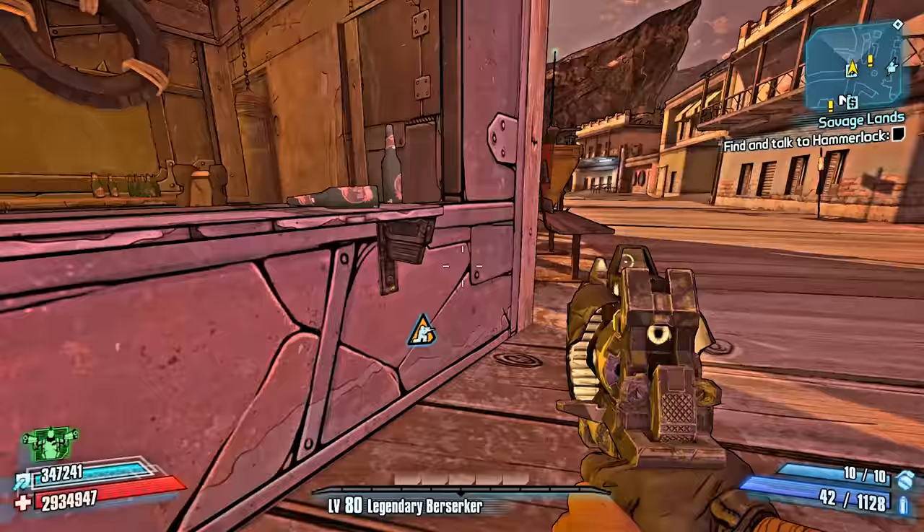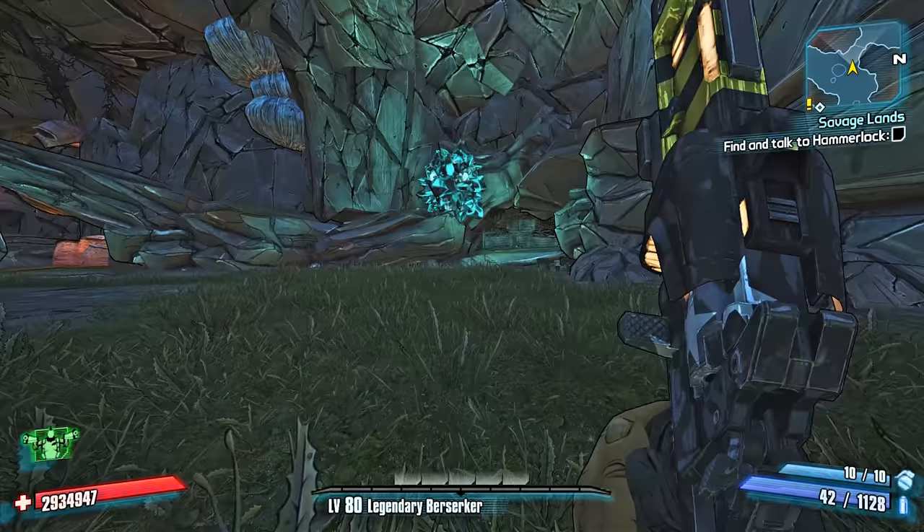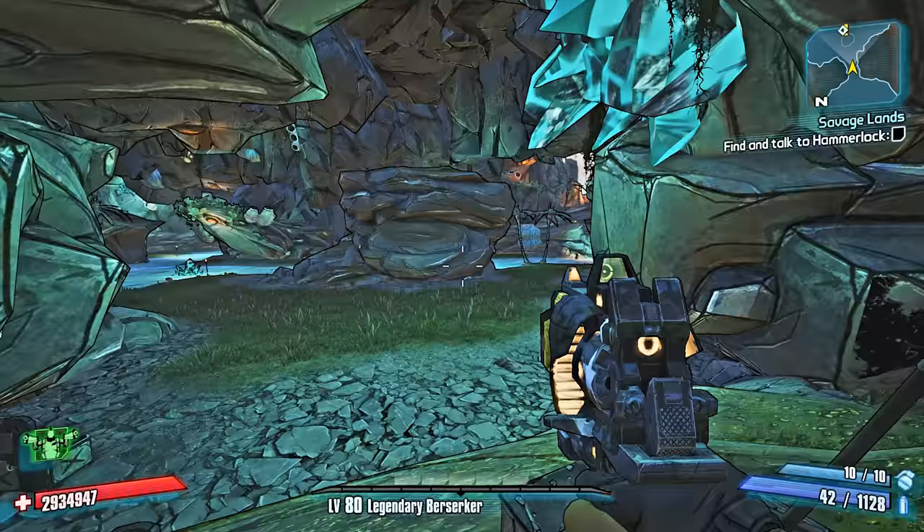We're gonna head over to Haters Holly and start our farm. Once you get there, there's gonna be a whole bunch of enemies — badasses, skags, and those crystal giant turtle things. Make sure the area is clear because the skags will mess everything up. They'll hit you in the back and spit at you.